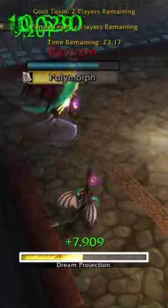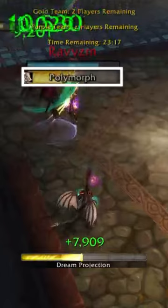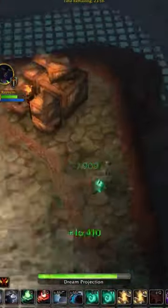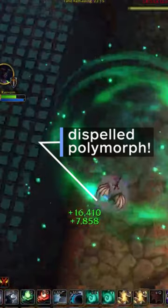By activating Dream Projection just before the enemy casts a Sheep or Sleep ability on you, it will cause the Sheep to automatically cause your projection to explode, instantly cleansing the Sheep, triggering the DR, and keeping you in the game.